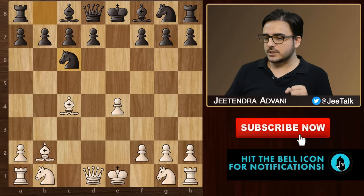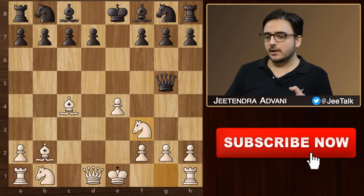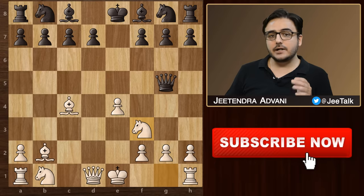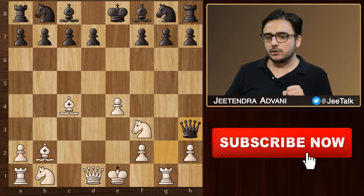Another famous line goes as follows. Queen g5, threatening to take this pawn, then knight f3, enticing black to go ahead. If he falls for this and takes this pawn, then he is gone. After queen takes, we have rook g1 attacking the queen. He has to play queen h3.